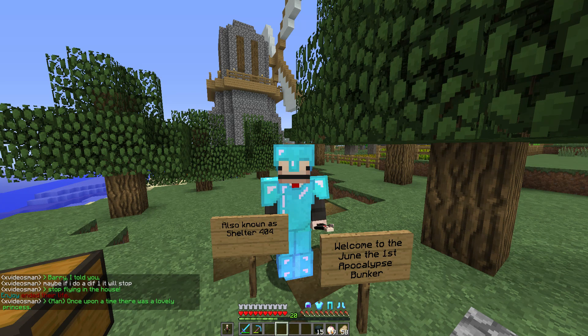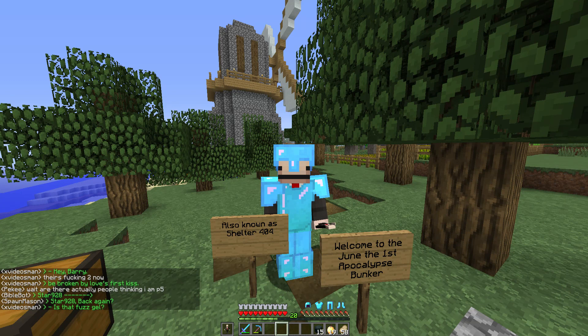Hey everybody, Baron Dome here. With June 1st fast approaching, there's been talk about something happening on the server, whether it's Rusher coming back, the server dying, or some other type of apocalypse. So Team Coca-Cola thought it was in our best interest to create our own apocalypse bunker that we've named Shelter 404. With two days before June 1st, most of the builds are done, and I figured it was time to show you around the area. When June 1st happens, we're actually going to abandon the base — it was just supposed to be temporary. So maybe somebody will find it one day and they can destroy it or live here. Let's take a tour around the area.